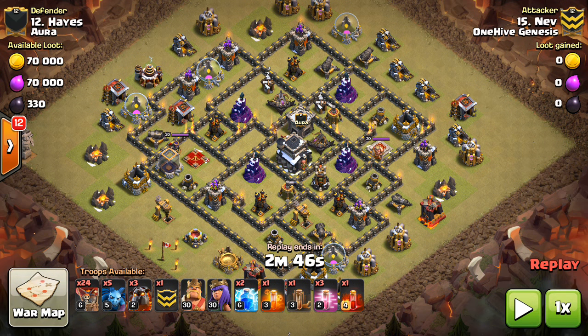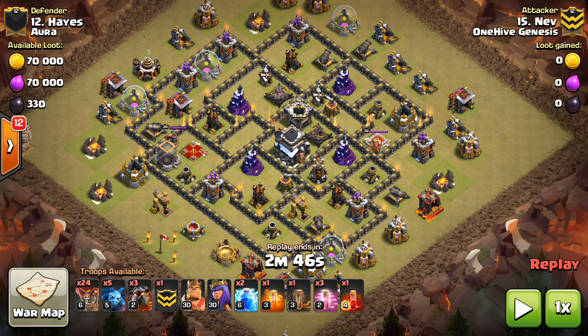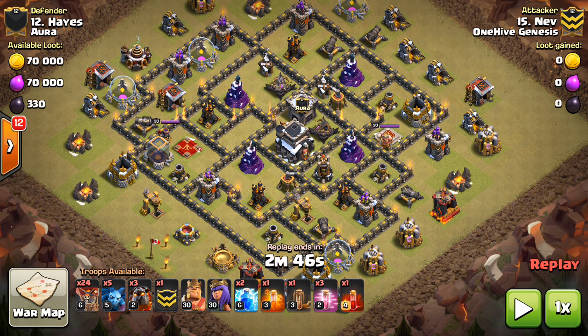Taking a look at this base first — you can see the army comp at the bottom. I'll make sure to have that visible as we talk through each attack. He's doing a Zap Quake on one of the air defenses, going to drop his heroes in to take out another air defense, and he's going to leave the Queen alone and just take her out with a Skelly spell. Interesting attack — let's talk about why it can work.